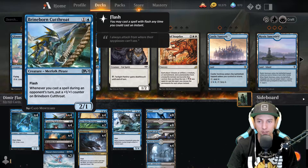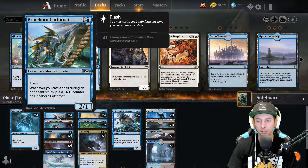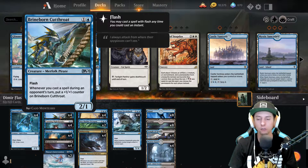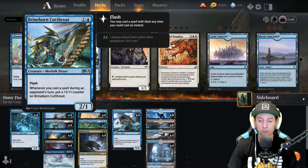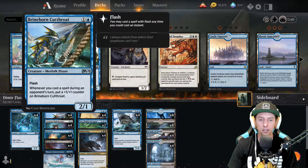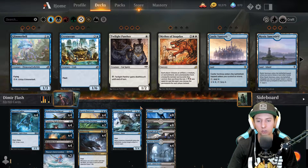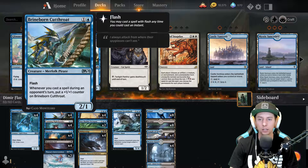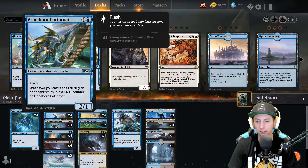Up next we have Brineborn Cutthroat. This card is probably the hardest one to deal with early on because it gets so big over time. The more things you play on your opponent's turn, it gets a +1/+1 counter - it gets out of hand quite fast. That's why we run counter spells like Quench to protect it, so it keeps getting bigger and bigger and hopefully puts your opponent on the clock.